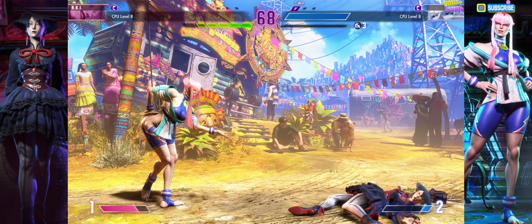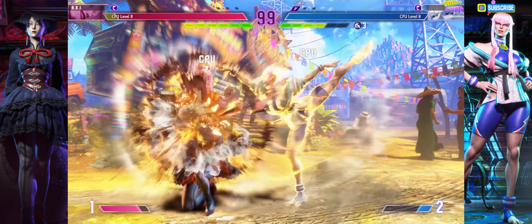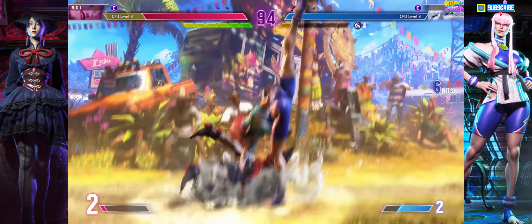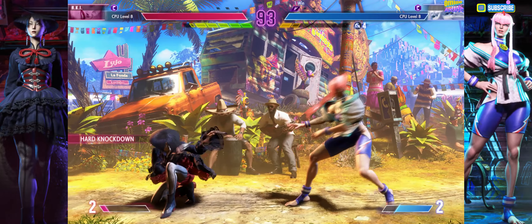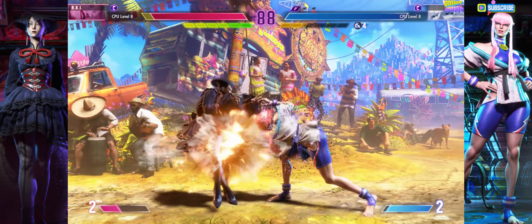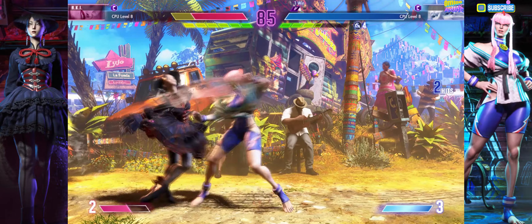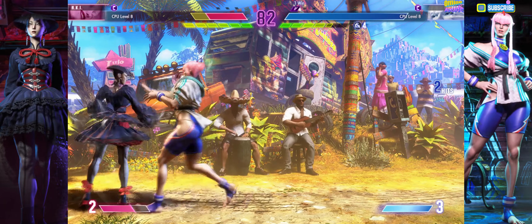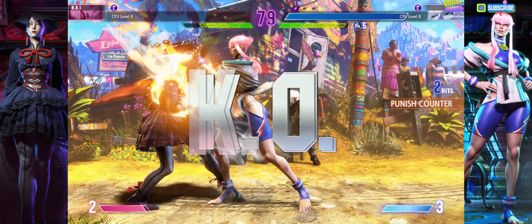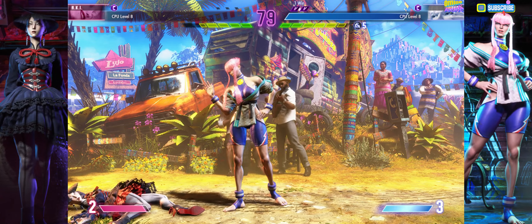They'll want to keep dictating the pace of this match. Round 2. Fight. Hits with the overhead. How will this round turn out? Takes the chance to hurt them. Goes for the fireball. You know their fireball game is solid because they're only throwing it when their opponent can't jump them. Player 2 chases them down. The damage is really piling up now. Player 1 is making this look so easy.